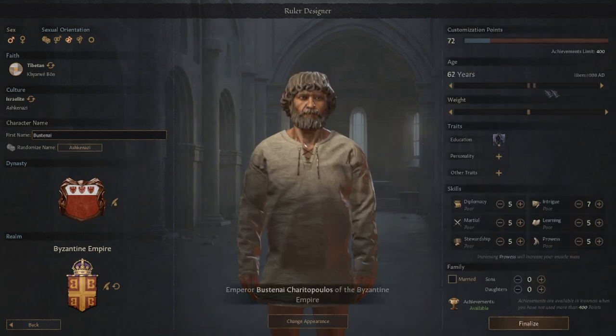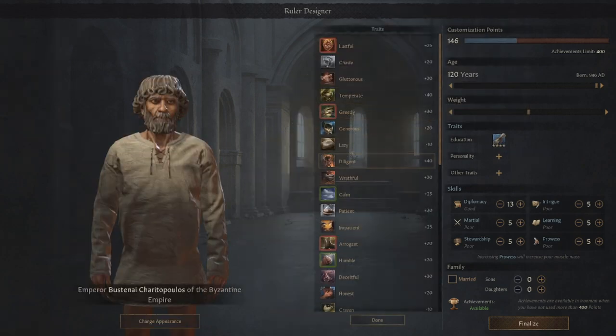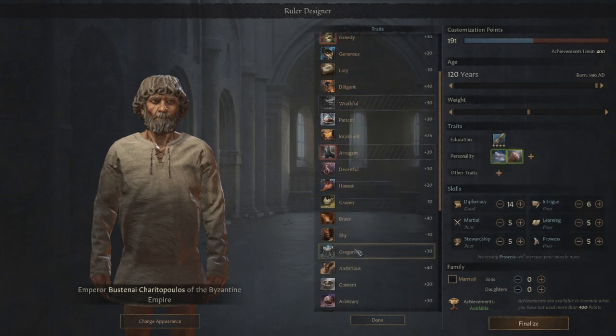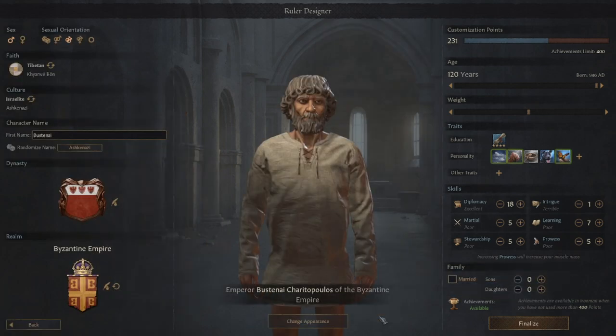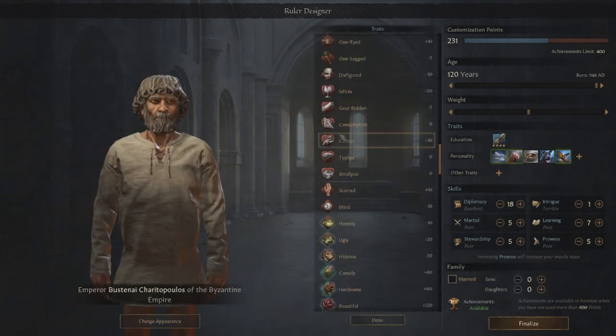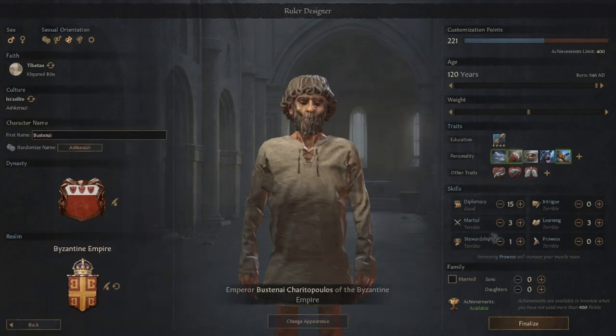To make this happen, we're going to use a custom ruler. Remember that in CK3, you can make a single custom character and the game will still be in Iron Man mode. We're going to make a very specific custom character for the Byzantine Empire. Go ahead and make a homosexual Ashkenazi unreformed Bonpo Emperor. He needs the following traits: calm, humble, content, compassionate, and trusting. Make him 120 years old and give him a lot of diseases. We want this character to die very quickly. I'll explain the reason behind each of these choices as they come up.